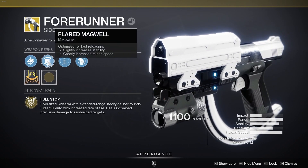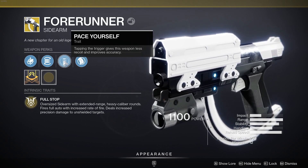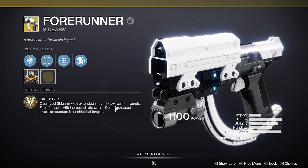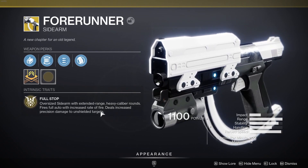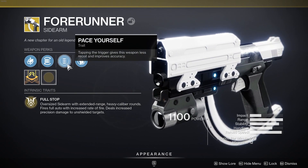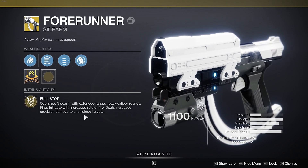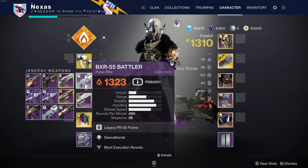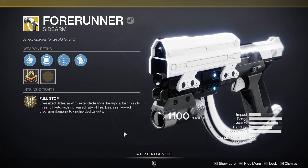Perks-wise, it's going to have Small Bore, it's going to have Flared Magwell, and the trait Pace Yourself — tapping the trigger gives this weapon less recoil and improves accuracy. For the Intrinsic — Full Stop — it's an oversized sidearm with extended range and high caliber rounds. It fires full auto with an increased rate of fire and deals increased precision damage to unshielded targets. So basically it's full auto, but if you tap away you'll get less recoil and improved accuracy with Pace Yourself. It deals increased precision damage to unshielded targets, so you shred them with the B ore solar weapon first, then whip out the Forerunner to finish them off for that increased damage.